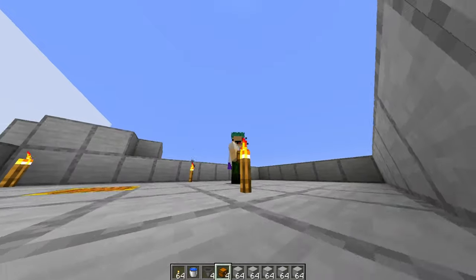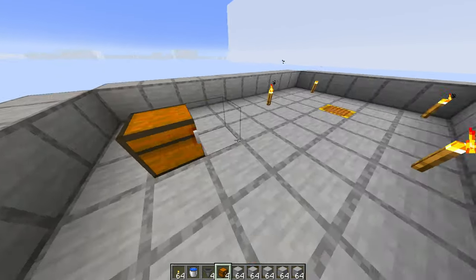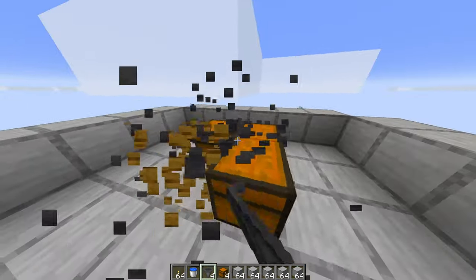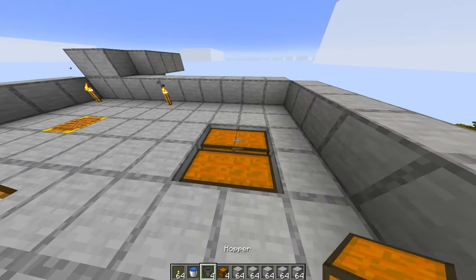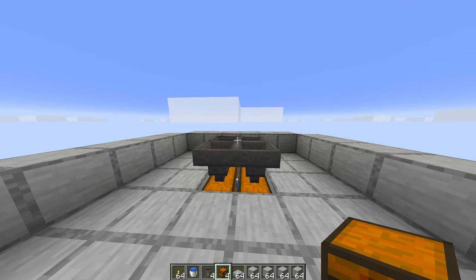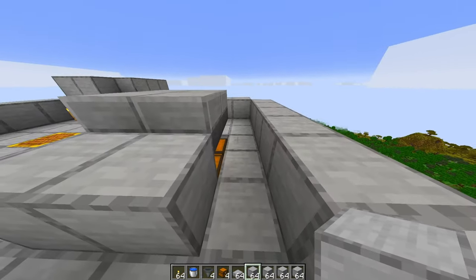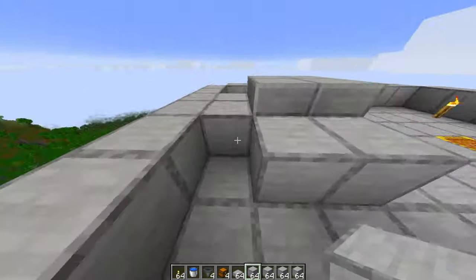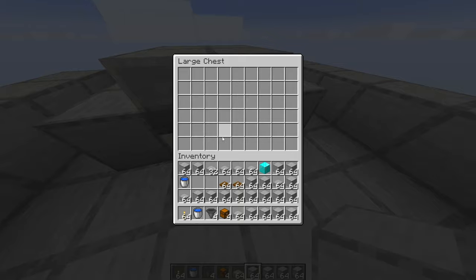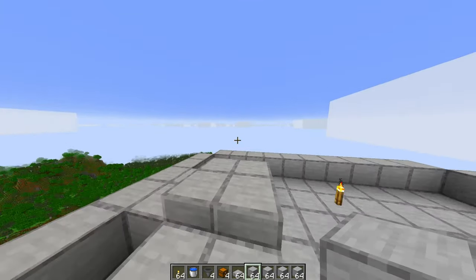Okay we're back and it ended up being a six by whatever platform - just build it how you want. We're going to place two chests and put hoppers facing into them. Then we grab some slabs, place slabs on top of each hopper, and then a solid block on those three sides - it should look like this. You still have access to the chests, and this is going to be where you stand to AFK and kill everything.